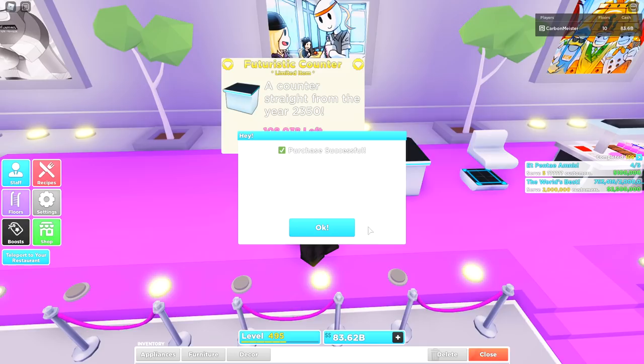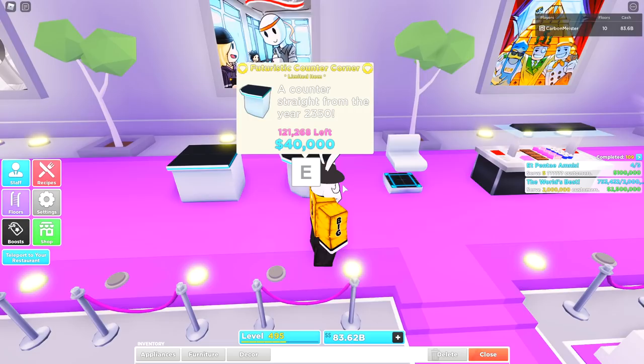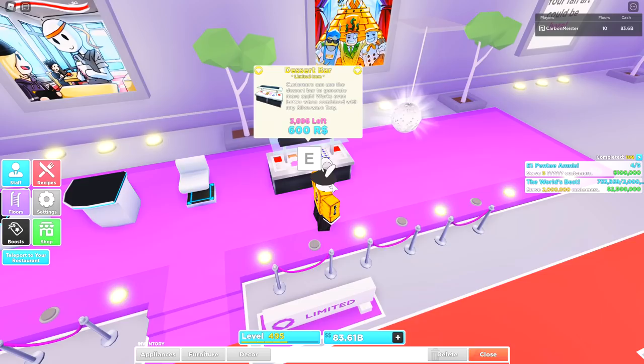This is always the perfect time to make a lot of money. A lot of these items end up going for so much more than their value when you purchase them right as you log in. Right now we're purchasing this for 40,000 — it's probably going to go for well over a million in the auction house once they sell out completely. Even if you only have 40,000 to your name and you'll be completely broke after, it's definitely worth it.